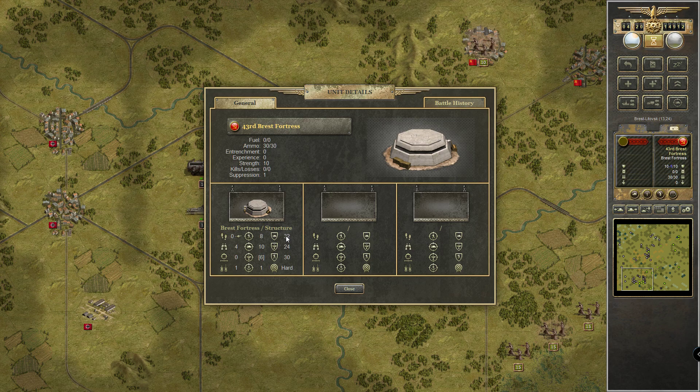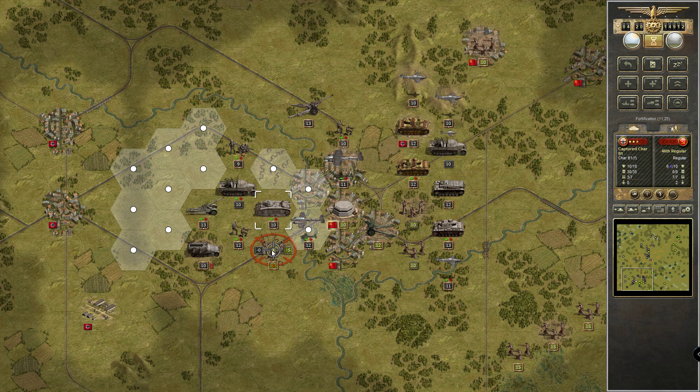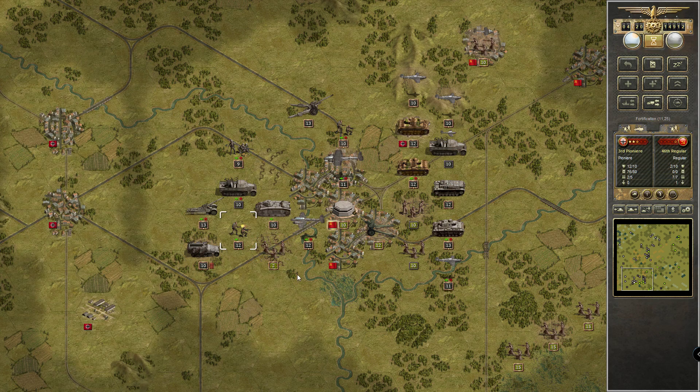I think this is a special, especially powerful version — the Brest fortress. Let's use the Wurfrahmen. These guys are shooting again, flying here, they also have minus two zero. Well then we have no choice...